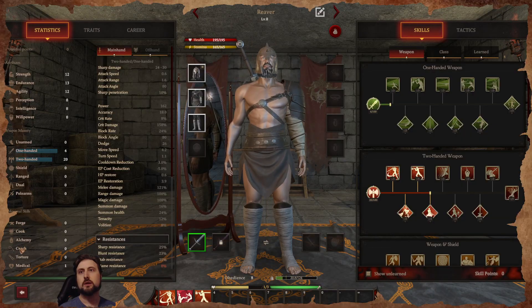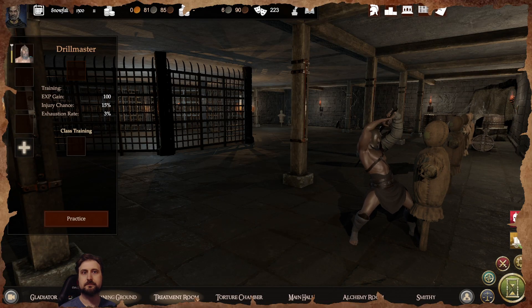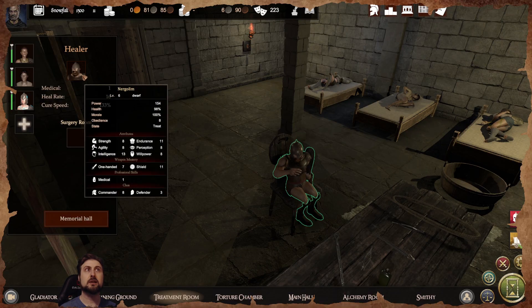If you're not sending gladiators out on missions, have them train and get better. You can have up to eight slots in the training ground. The treatment room is where gladiators go for healing — having a healer there is great, so get someone in that role when you can afford it.